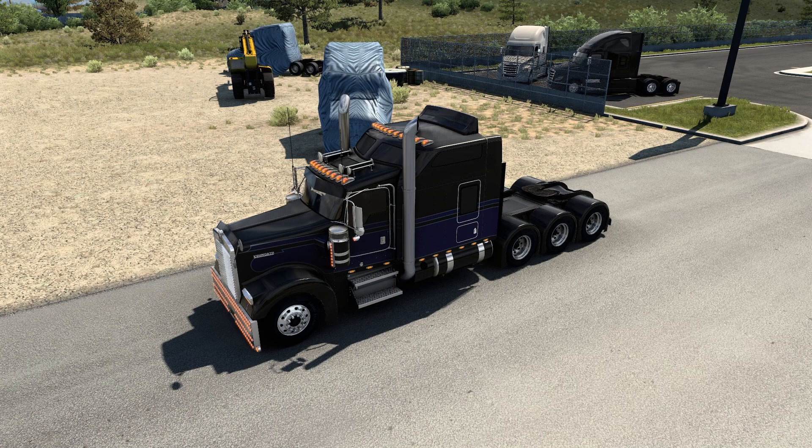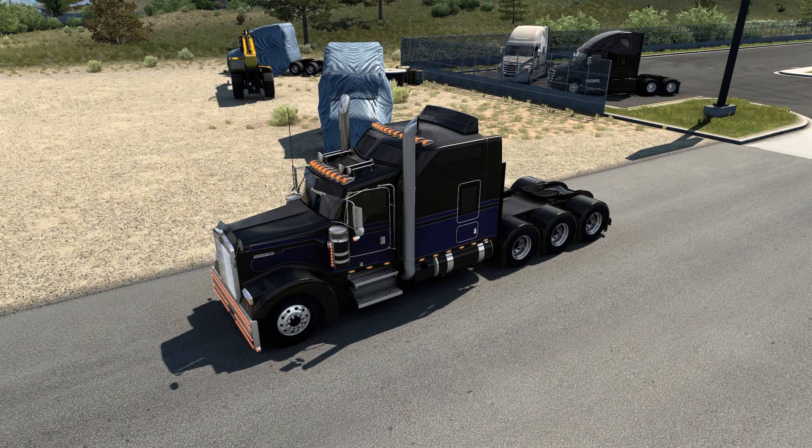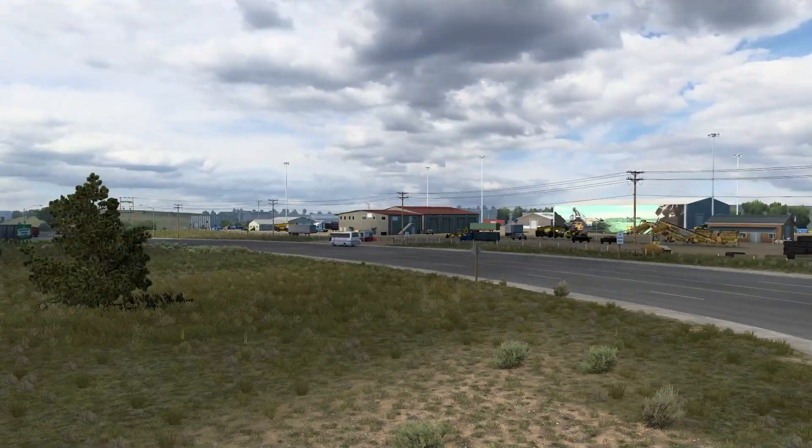Hello everyone, welcome to another episode of American Truck Simulator. It's going to be a quick episode because I'm going to do something I've been wanting to do for a little while. Those of you that follow me know there's something in Wyoming that's been bugging me for a long time — actually since the game came out — and I have yet to find it, and that is Devil's Tower. We are currently in Gillette, Wyoming.